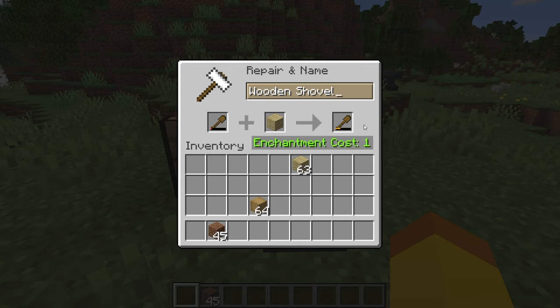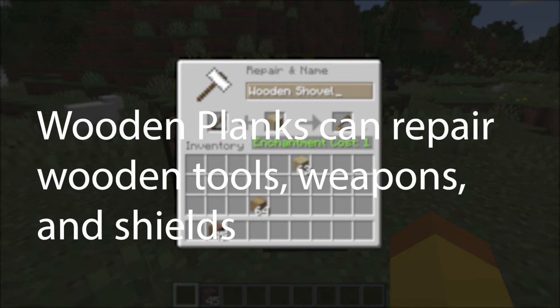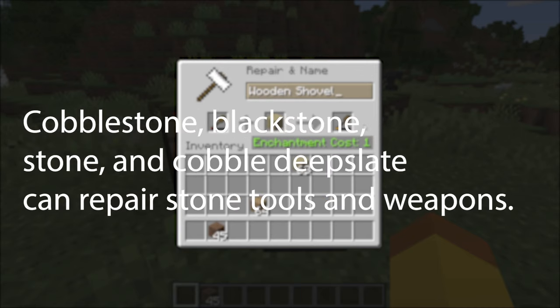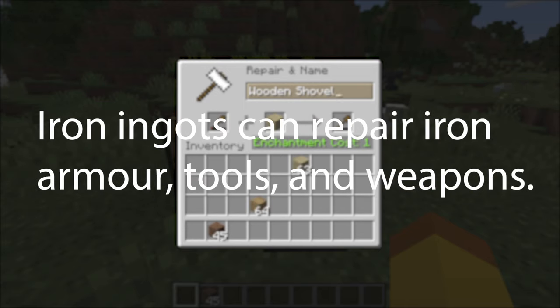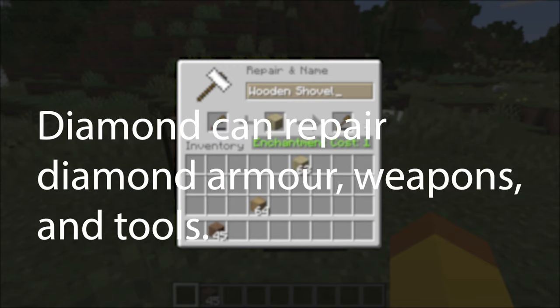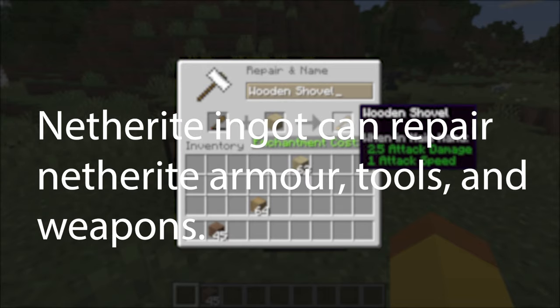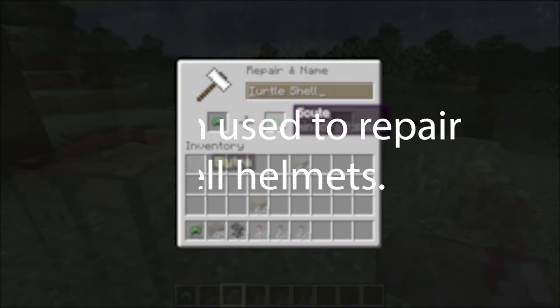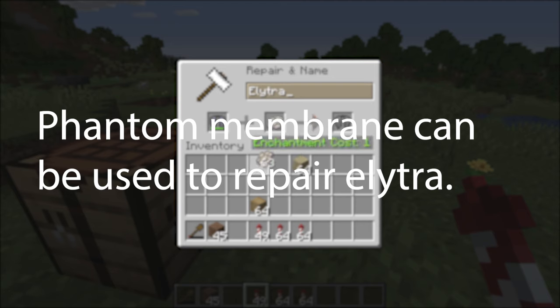The items that can be used in unit repair are: wooden planks can repair wooden tools, weapons, and shields. Leather can repair leather armor. Cobblestone, blackstone, stone, and cobbled deepslate can repair stone tools and weapons. Iron ingots can repair iron armor, weapons, and tools. Gold ingots can repair gold armor, weapons, and tools. Diamond can repair diamond armor, weapons, and tools. And netherite can repair netherite armor, weapons, and tools. Scute is a material that drops when baby turtles turn into adult turtles and can be used to repair turtle shell helmets. Phantom membranes can repair elytra.